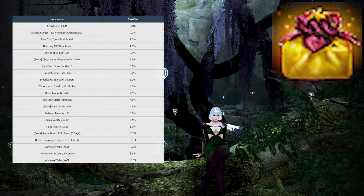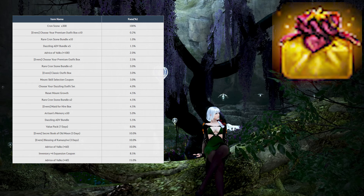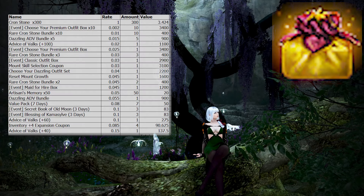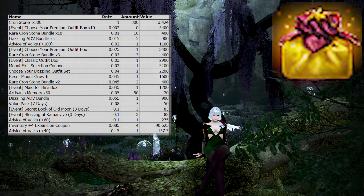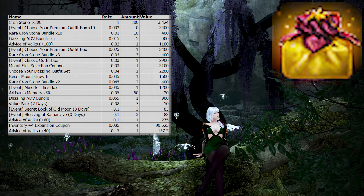The rates were pretty easy to get as they were provided on the official Black Desert Online website. To get the value of each item, we tried to get the values as close to what Pearl Abyss intended. All the crons, outfit boxes, artisans, buffs, and mount items that could be bought on the store — we simply used the pearl value of that item on the store.